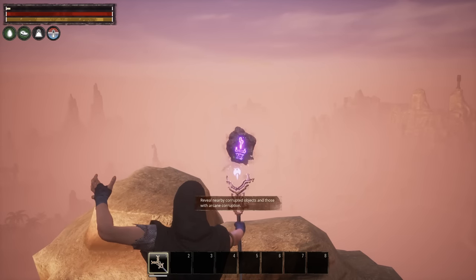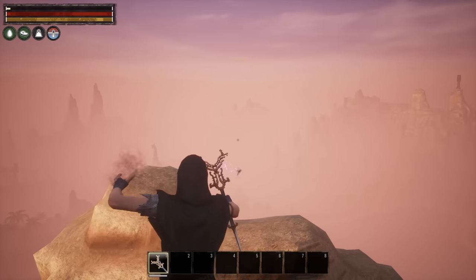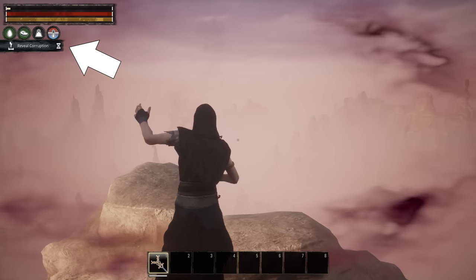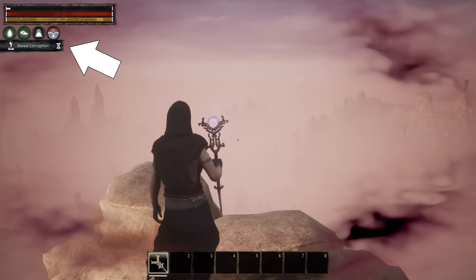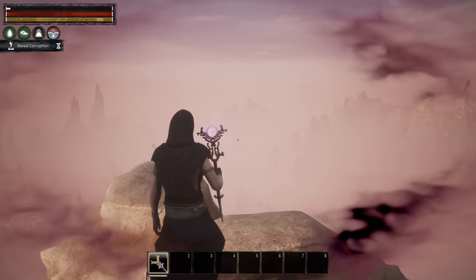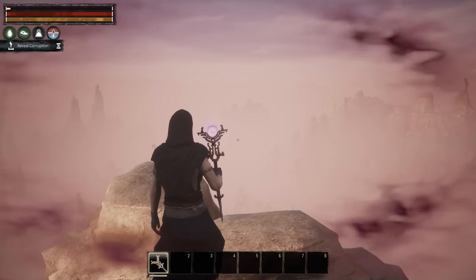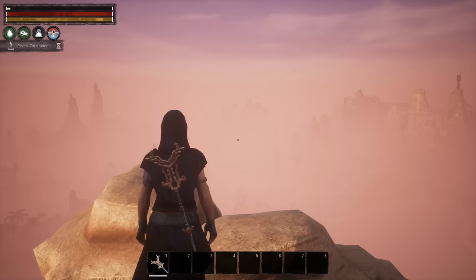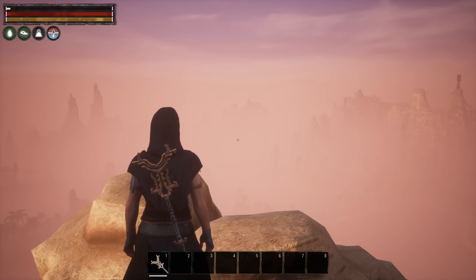Select the rune for Reveal Corruption. As you can see, the spell is now active. It lasts for five minutes, but you must keep the staff equipped, otherwise the spell will be cancelled. Using the staff instead of your regular weapon will of course make you more vulnerable, so spells should be used with caution and preparation.